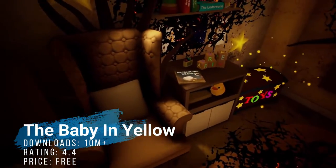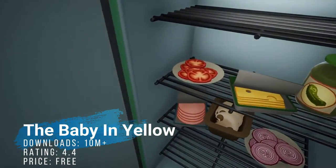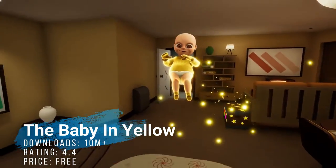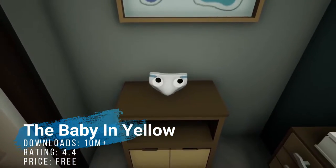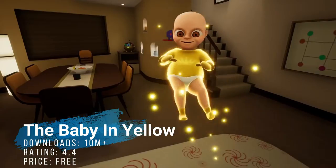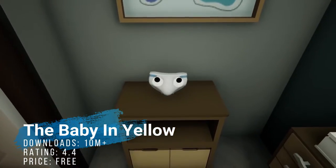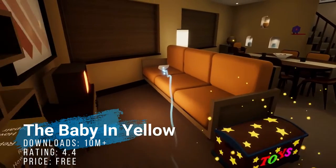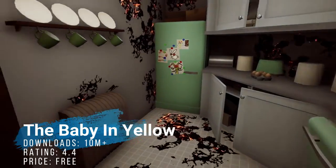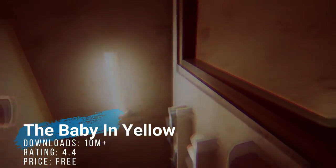At number three, it's The Baby in Yellow — another first-person horror game where you find yourself in a house with a very strange situation involving a baby, and you'd be playing the role of a babysitter. It's one of the first games in probably forever that was actually pretty fresh in terms of gameplay. It is unique and creepy too. Might be a tad short, but the game's free and has over 10 million downloads.